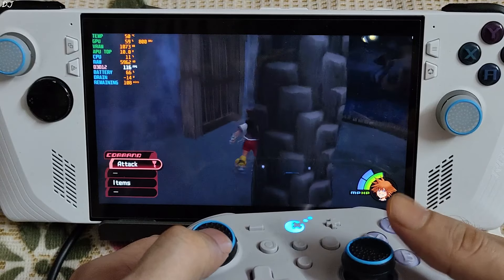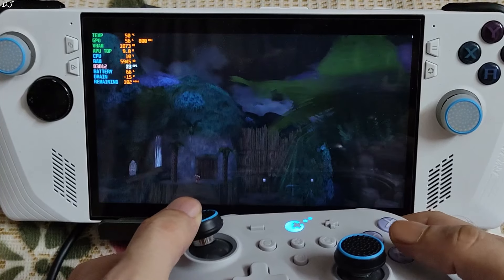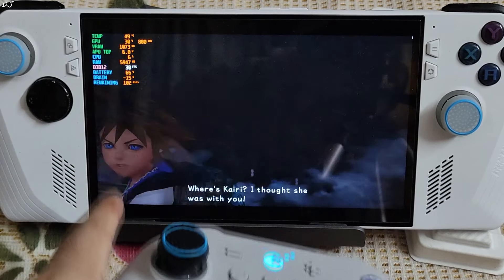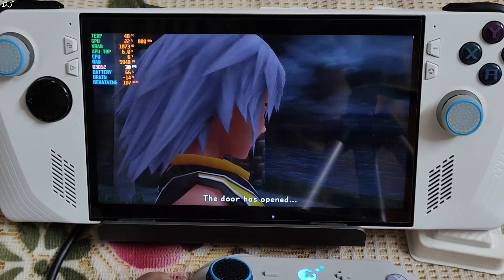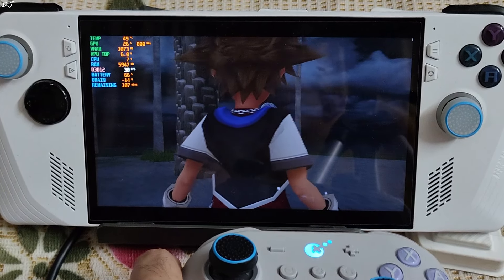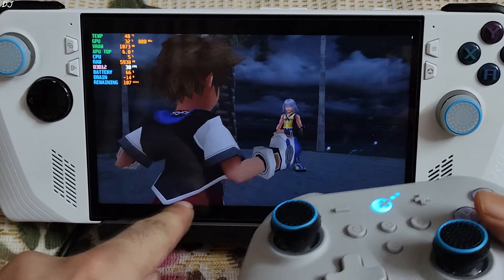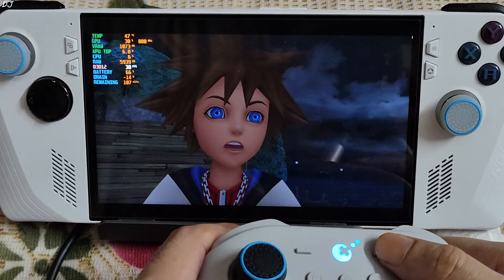The APU is drawing almost 10 watts of power; total power draws around 15 watts. I should be getting a playtime of around 2.5 hours on a full battery. Cutscenes run at 30 FPS and work very nicely, with English audio.